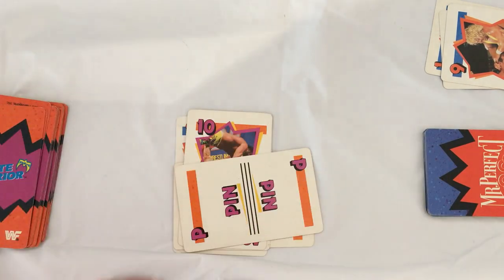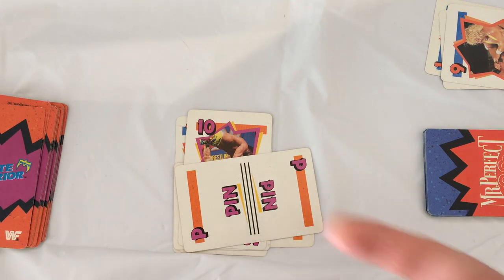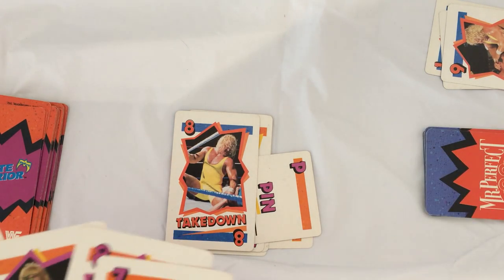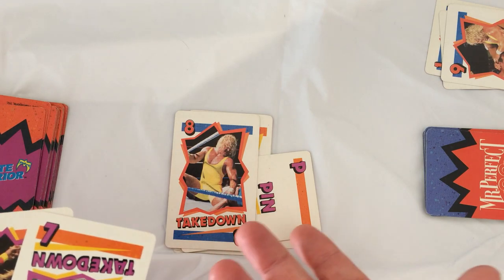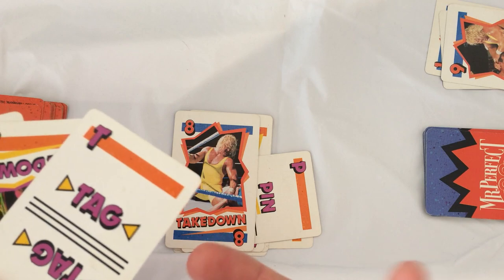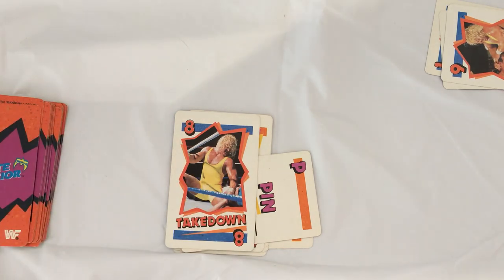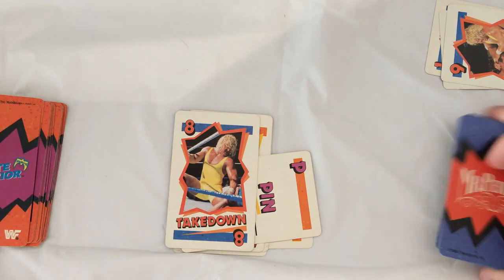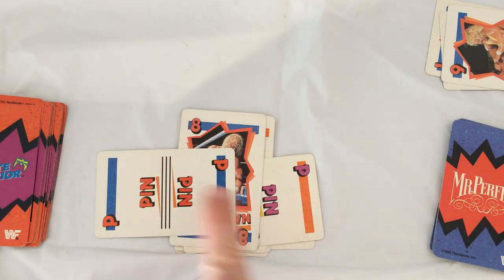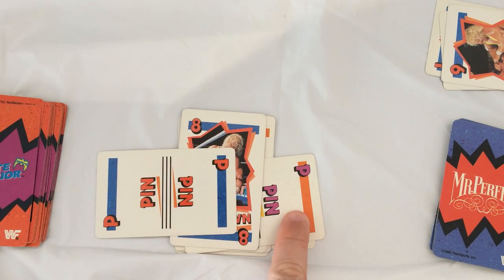Draw another card — mine gives a referee. So a pin card, you have an eight, takedown resumes. Draw a card. You get an eight, it cannot be an eight — just going to discard this one and draw a card. Now he has a tag. So now Mr. Perfect can play one of his pin cards. The color of Mr. Perfect is blue, Warrior is orange. Now we keep track of him and he's going to draw a card.